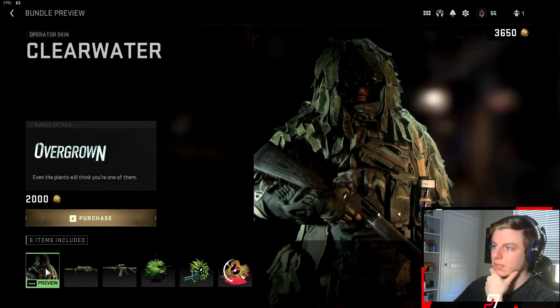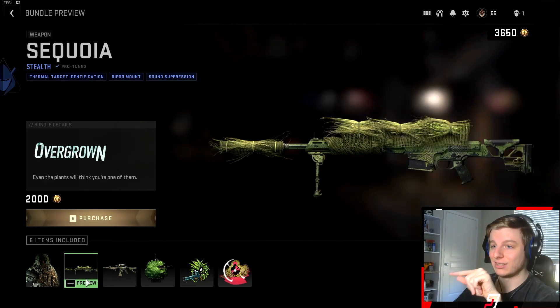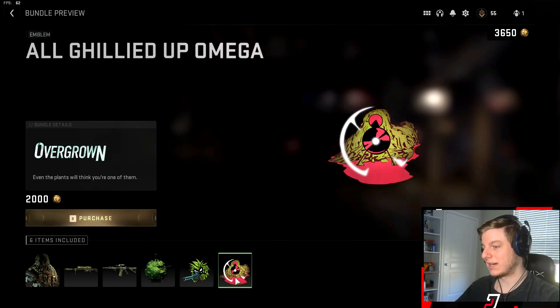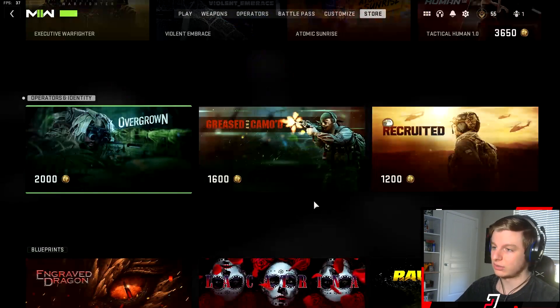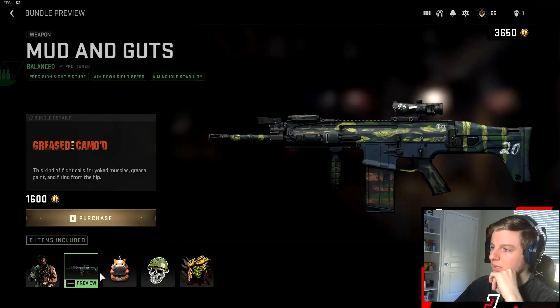Then we have the Operators section, which is another way to unlock operators. This is a ghillie skin which looks pretty cool, and that looks really cool as well — not too bad. The sticker, emblem, and weapon stickers in here are pretty sick — there are actually two stickers included.